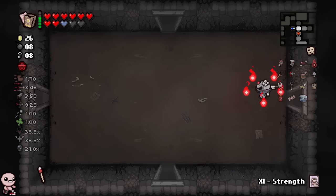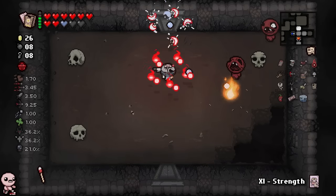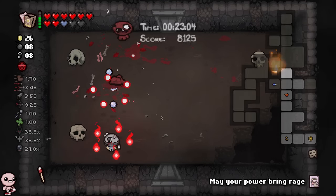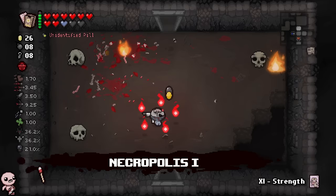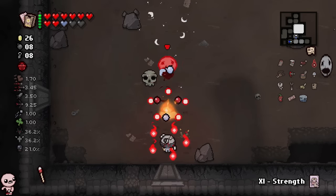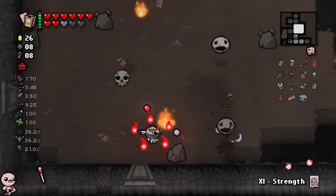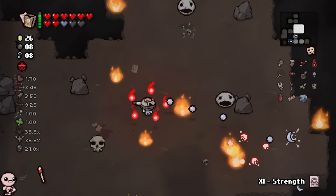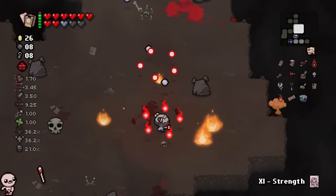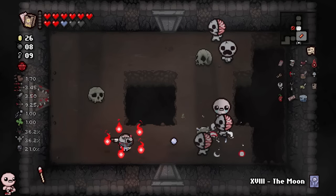Guys, I'm soft locked - that's crazy. I can't tell you how soft locked I was. I'm never going in that room ever again. I was about to exit out and quit and then continue the run so I could respawn at the front door. Something to do with those graviton grimaces combined with Isaac's slippery physics made it so I just had no ability to escape. I promise you all I was doing is holding W and alternating A and S, and it just felt like there was no counterplay at all. I'm scared.